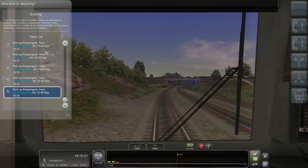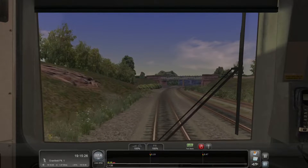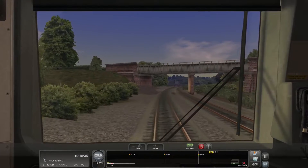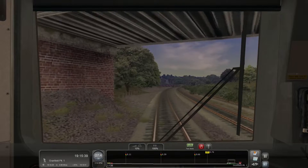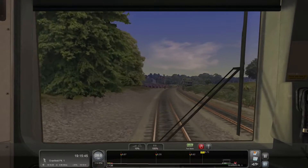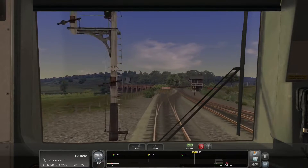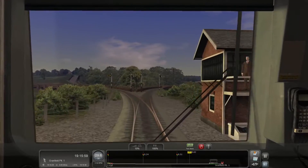This is timetabled all the way to 19:39. We're going to talk about one of these stops a little bit later because I've already given this scenario an attempt and one of the stops is very buggy. Passing under a bridge here — we don't get to see this part of the route very often. This is some kind of siding on the path of the main line, and this does not feel like a tram track. We should be taking a 30, and there we go.